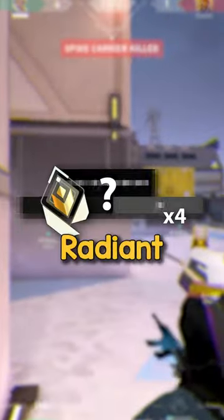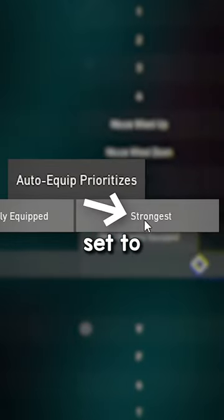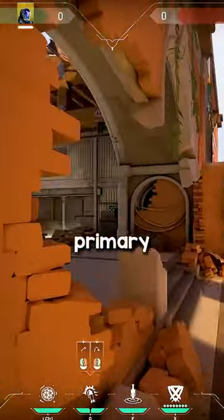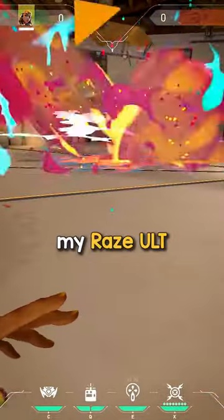There are four more settings that I use as a Radiant player. The first setting is the auto equip function. I like to have this set to prioritize strongest weapon because I've had so many moments where my character would pull out a knife or pistol instead of my primary weapon after I used abilities like a flash or satcheling in with my Raze.